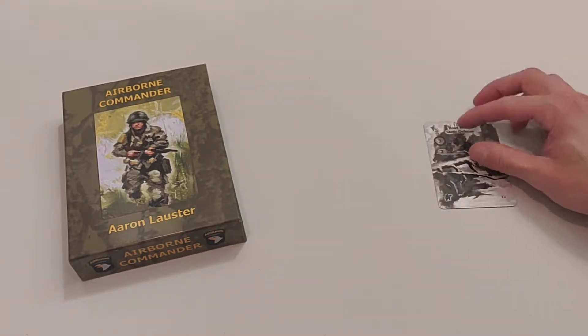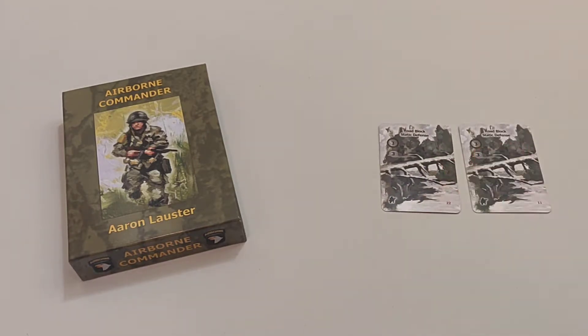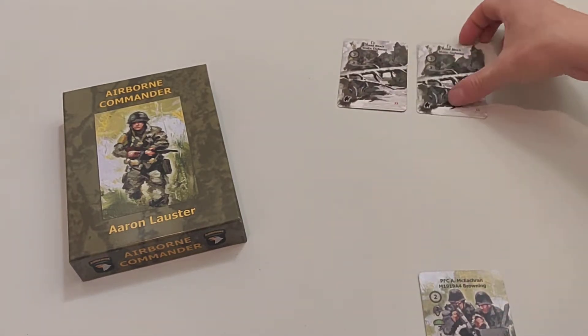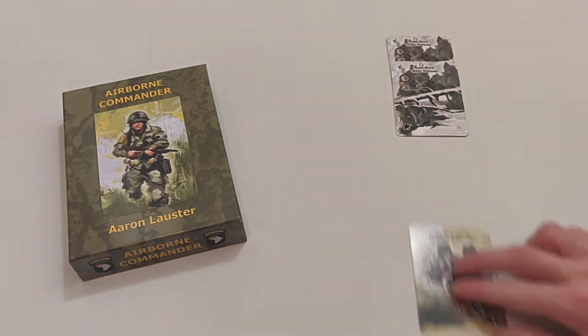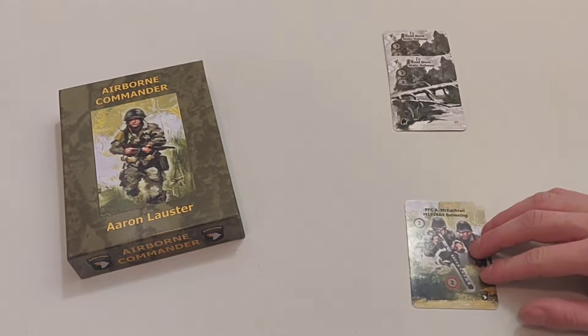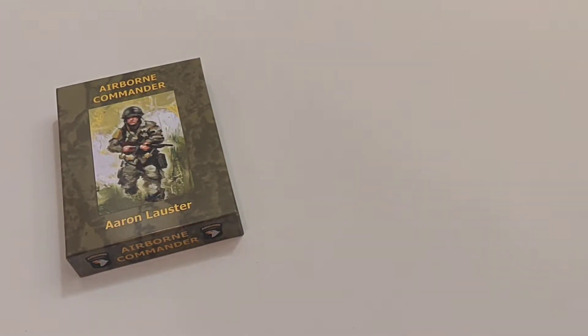Number one: make sure to suppress roadblocks. Roadblocks are static defenses and they can be suppressed. For example, if you have two roadblocks here — they might be separate or they might be stacked up — just use a Browning or similar and suppress them. You can effectively use just one unit to get rid of two roadblocks. Perfect way to deal with roadblocks.